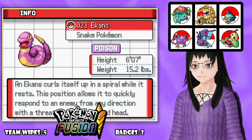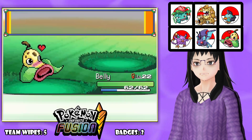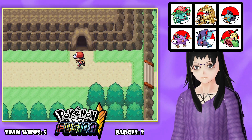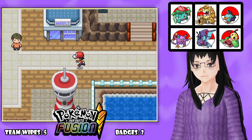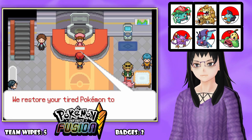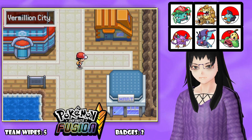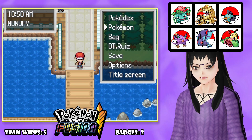Another Great Ball for Ekans. Looking at sprite options - I like the little smiling snake. There's an Ouroboros design. I do like the one by P. Gray. Snake Pokemon, Poison type, 6 feet 7 inches, 15.2 pounds. 'Ekans curls itself in a spiral while it rests. This position allows it to quickly respond to an enemy from any direction with a threat from its upraised head.' We could get a Voltorb, or Doduo, or just keep Ekans. Grabbing Voltorb might be a decent idea so then we might be able to get something else from that area.